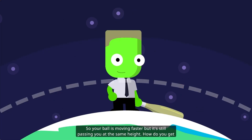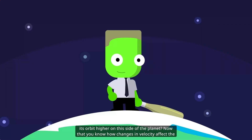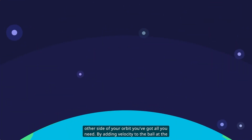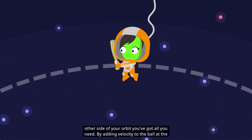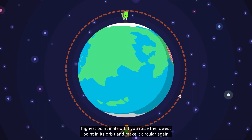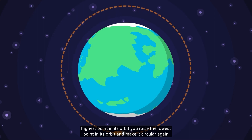Weird, huh? So your ball is moving faster, but it's still passing you at the same height. How do you get its orbit higher on this side of the planet? Now that you know how changes in velocity affect the other side of your orbit, you've got all you need. By adding velocity to the ball at the highest point in its orbit, you raise the lowest point in its orbit and make it circular again.